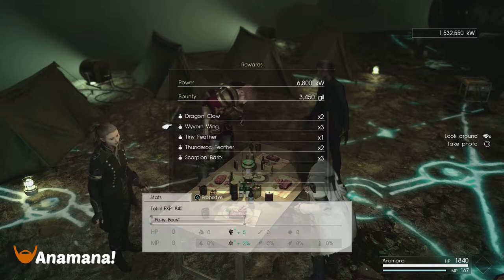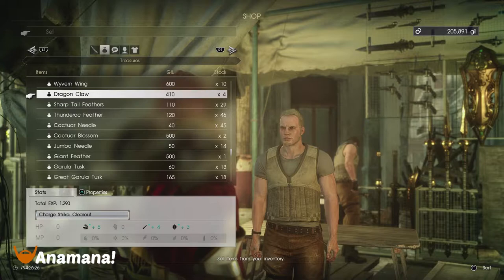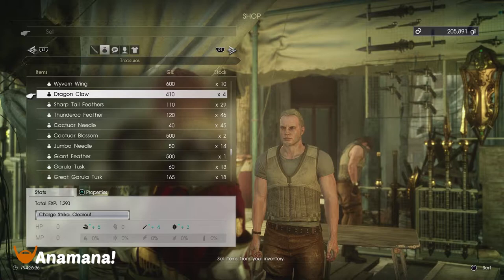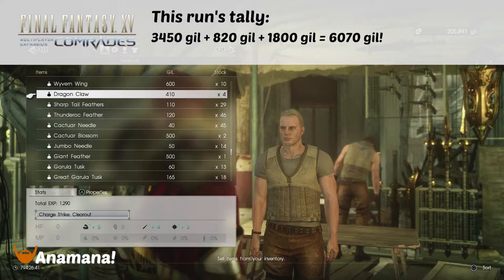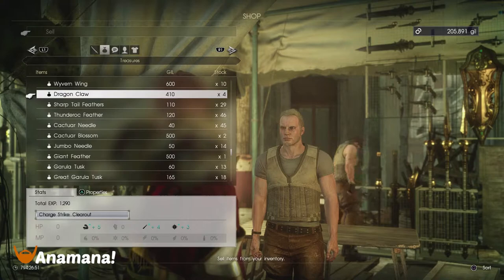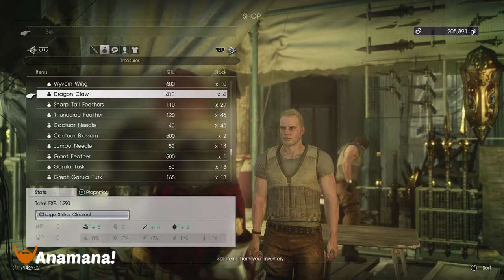Going to Davir for selling: the Wyvern Wings sell for 600 Gil and the Dragon Claws sell for 410 Gil. Tallying that up — reward Gil is 3,450, plus two Dragon Claws at 820 Gil, plus three Wyvern Wings at 1,800 Gil — a total of about 6,000 Gil per run if we're getting that many items. We may get a little less or more, but this is a pretty good mission, maybe useful while working your way up to Golden Key or farming for those expensive aesthetic items from Hidden Harbor.